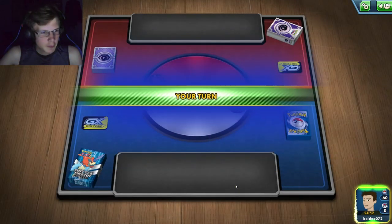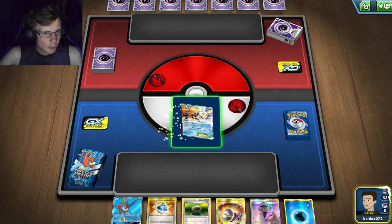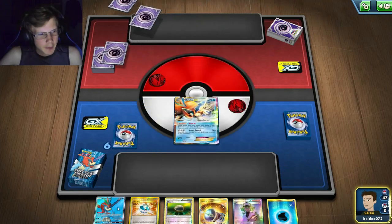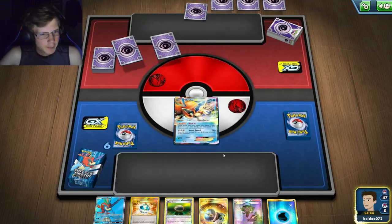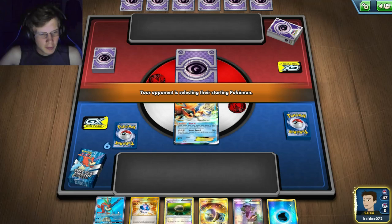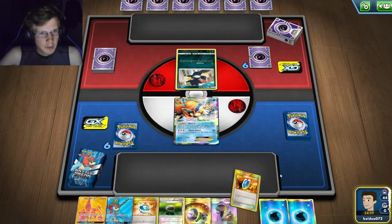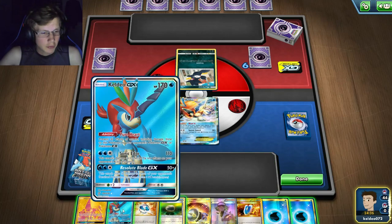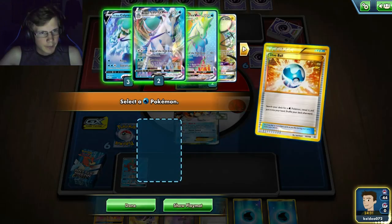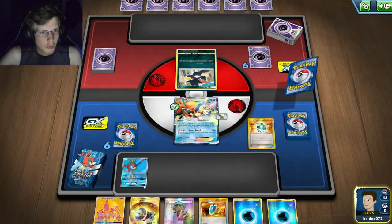Going into the first game, I'll choose to go first so on my second turn I can do 250 with Ice Rider V-MAX. I have a double Keldeo start — love to see it. I have a Float Stone, I can Dive Ball to get Ice Rider, attach energy, and maybe use Keldeo to block attacks. We're looking at a Hauncha Girl matchup which I feel gives me a decent advantage.